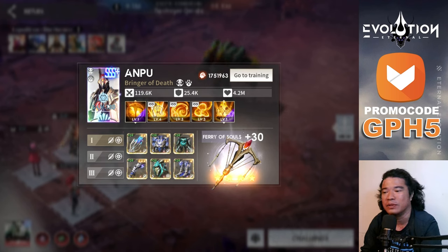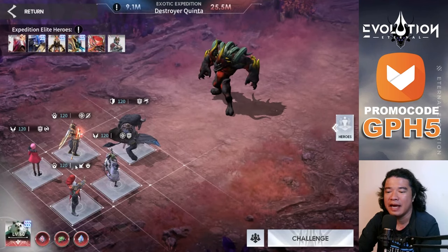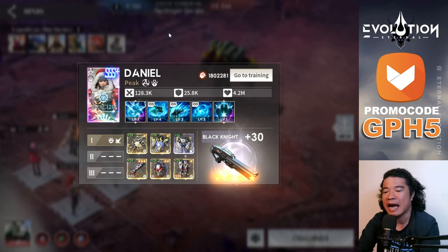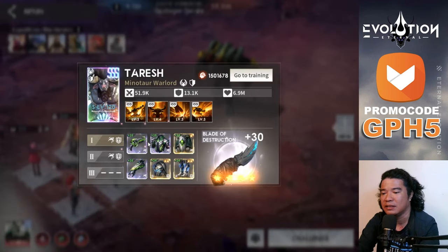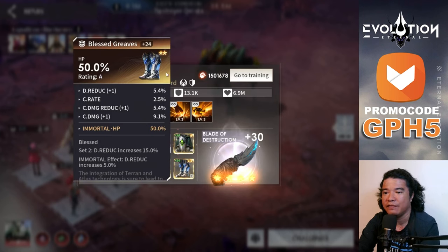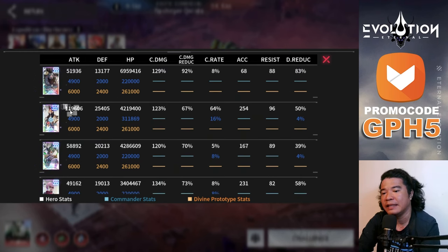If you have an Awakened 5 Anpu or above, that would be great. This Anpu is using a critical set with crit rate gauntlets. If you have Awakened 5 or above Daniel, this would be very easy. Let's check the equipment - Tarish is using the opportunistic set with HP on the helmet and boots, plus the blast set. Tarish has 6.9 million HP and 83% damage reduction.